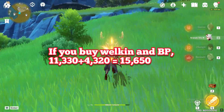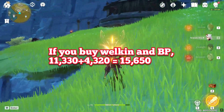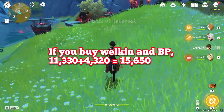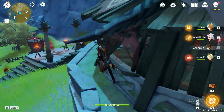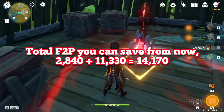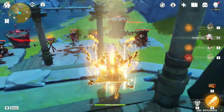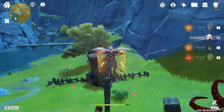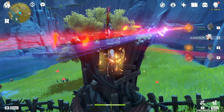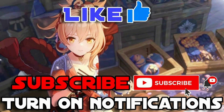If you buy Welkin and the Battle Pass, you can get 11,330 plus 4,320, which is 15,650 primogems. The total F2P primogems you can save from now is 14,170. Good luck pulling for the characters you want — that's all for this video, thanks for watching.